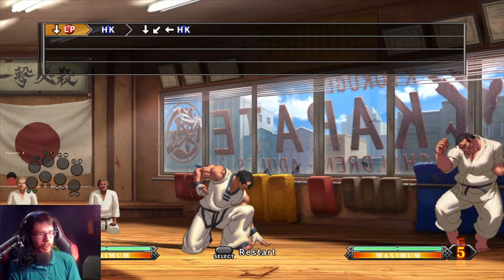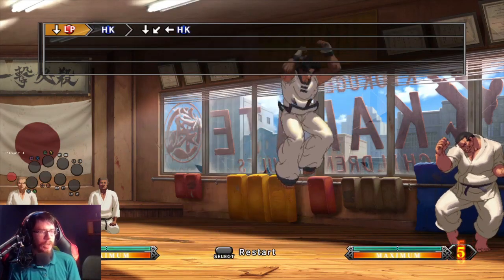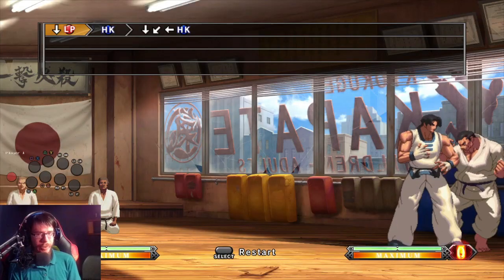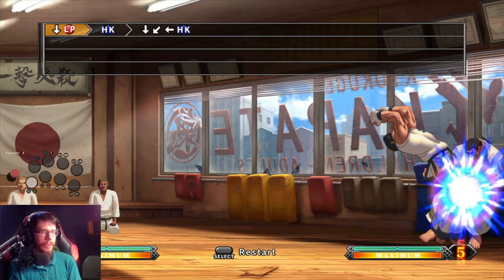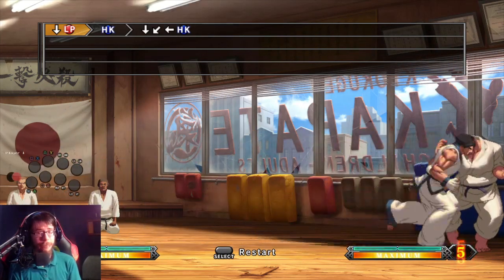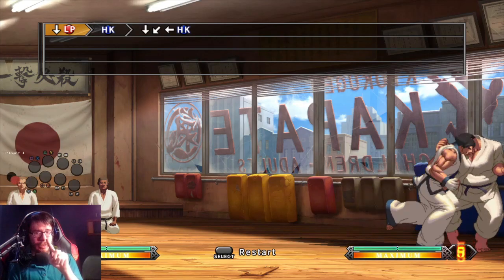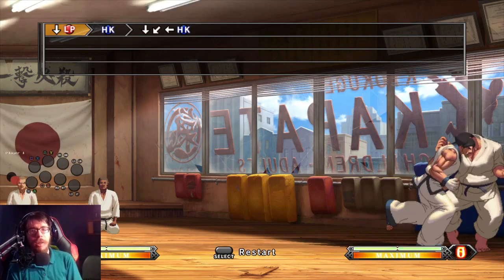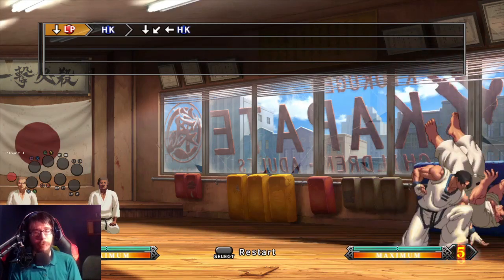Kim has a flash kick motion where you charge down and then press up plus kick. I ran forward and then did a flash kick. The reason this works is because you can run by double tapping forward and then shift to the downward diagonal. So holding diagonally down forward counts as a down charge, which you can use to perform the flash kick.